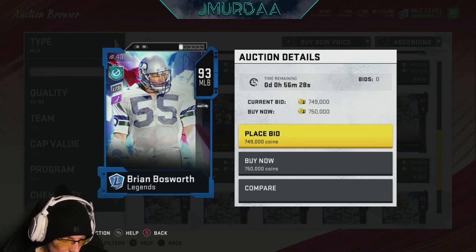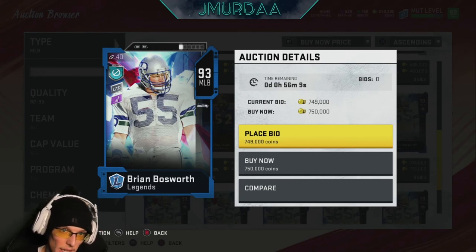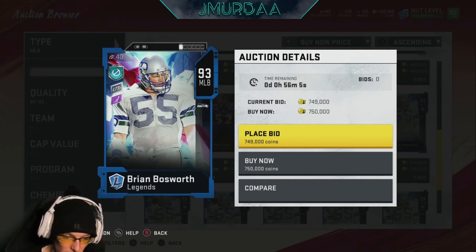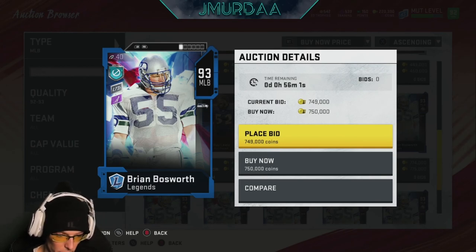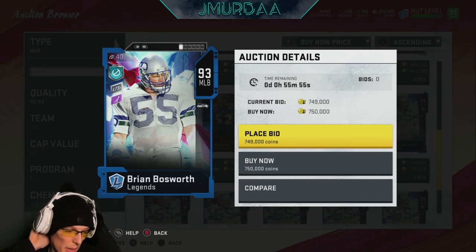One slogan I follow is: buy it nice or buy it twice. You can get a Luke Kuechly, but Willie Lanier is going to be way better, and at some point you'll sell Kuechly to get a better middle linebacker anyway — so you technically buy it twice just to get that one nice thing. If you just buy one really good thing, you might not need to upgrade for a month or even longer.